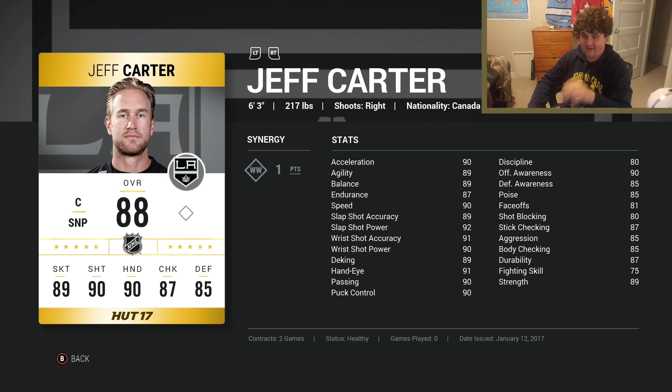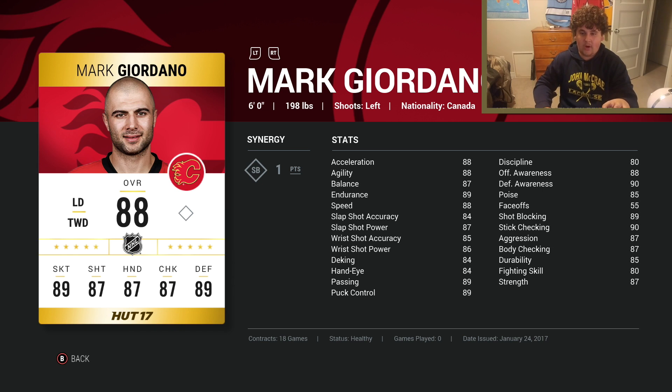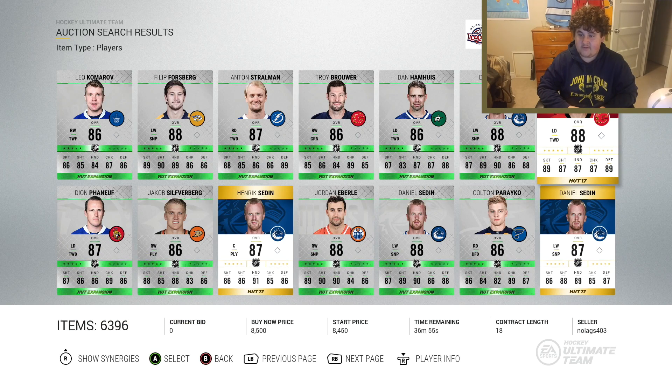Jeff Carter's card is really good. His series 2 card is fantastic — I think it's around 11k or 12k, maybe even under 10k. If you can afford it, get it right now. This base card isn't bad either — 92 slap shot power, 91 wrist shot accuracy, offensive stats through the roof. Mark Giordano is another solid card. I've liked using him across other games, and in NHL 17 he's good too — 87 body checking and 90 stick checking on a defenseman is really solid for under 10k.